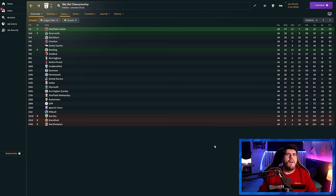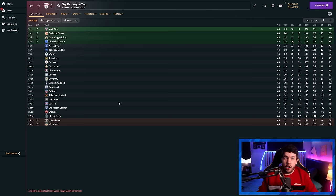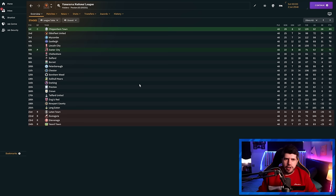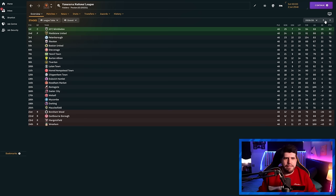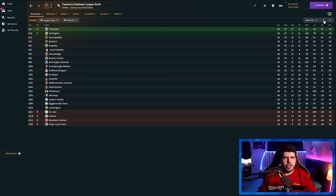I'll put a link to the databases in the description so you can have a play around with them — including versions that don't have changes to the Cups, in case you wanted to focus on the leagues. Preston got relegated from League Two. Luton got relegated from League Two and have reversed all the way back down the Football League highway — Luton Town went down to the National League North. Wrexham are back into the lower leagues as well, along with AFC Wimbledon and Crewe out of the National League. Fleetwood Town have gone down to the seventh tier.